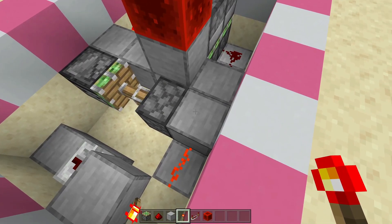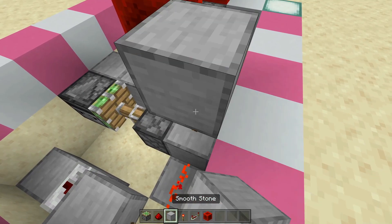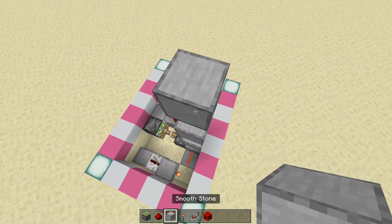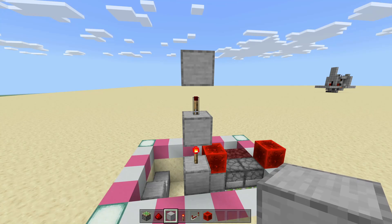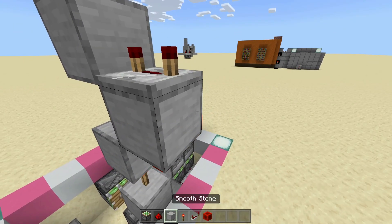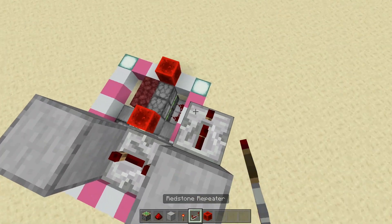Now if you remember the block that we placed on the butt of this piston, we're going to go back to it and place a redstone torch on top of it. Then a block on top of that, redstone torch on top of that, block on top of that, redstone torch on top of that, and a block on top of that. Now we're going to place a block going towards the back on this redstone torch. Repeater facing out of it, four tick delay. You're going to go out and up a block, then in a block towards the netherrack. Repeater, two tick delay.